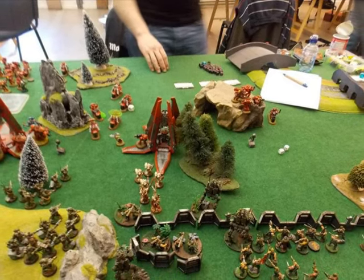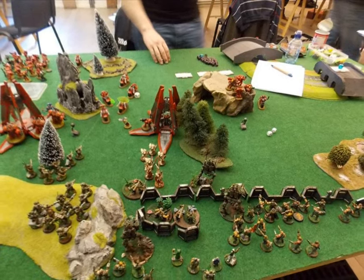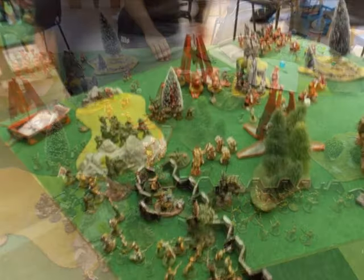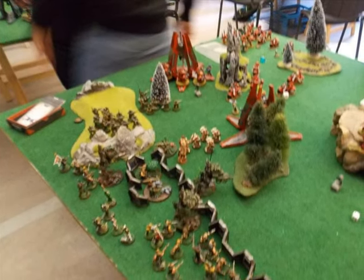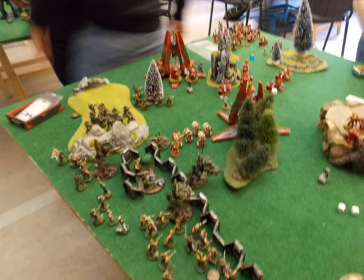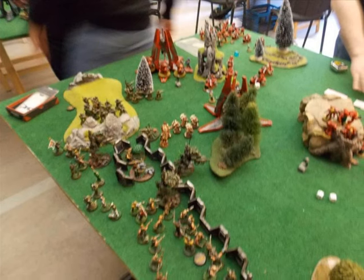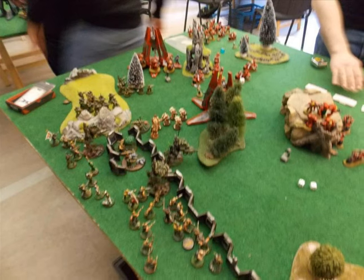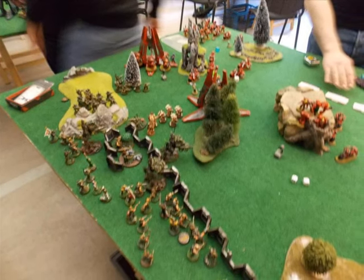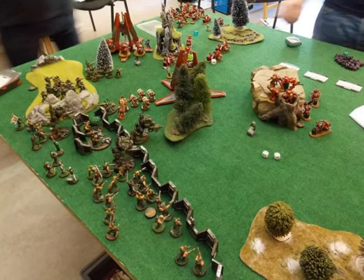This is an overview of the battlefield after turn one. My main concern now is the big block of bikes with the Command Squad and Chapter Master — they can deliver a lot of damage, and my units are very exposed because I moved them forward to get into short-range plasma range. We now go into turn two for the White Scars.